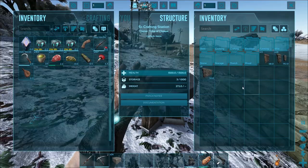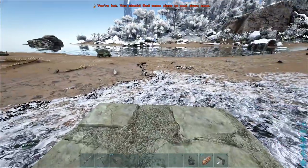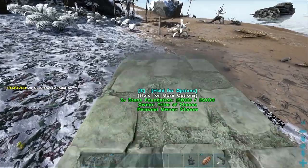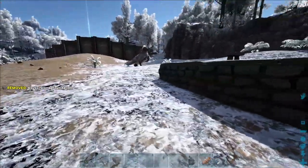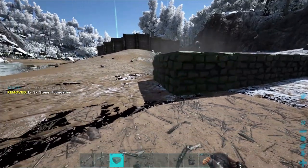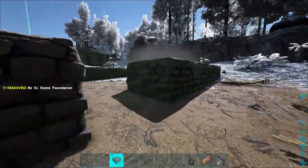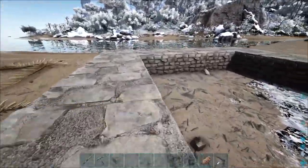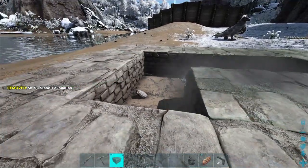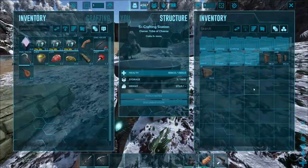Let's get into it. We're going to take our foundations first and lay them out in a five by five. I just left this one because I've already set up a template of where I want the taming trap to go. So we're just going to make a five by five here — three, four, five — and then we fill it in. Sometimes they want to snap inside the ground; we don't want them in the ground. Five by five box, super easy.